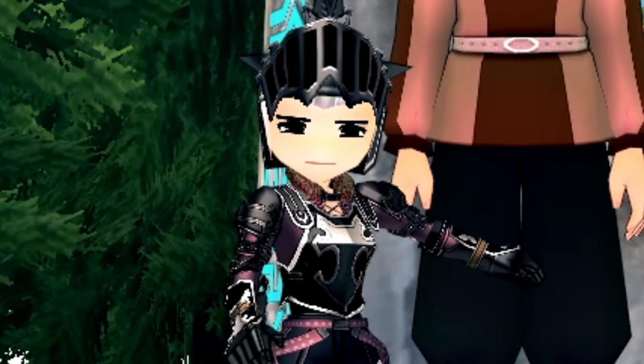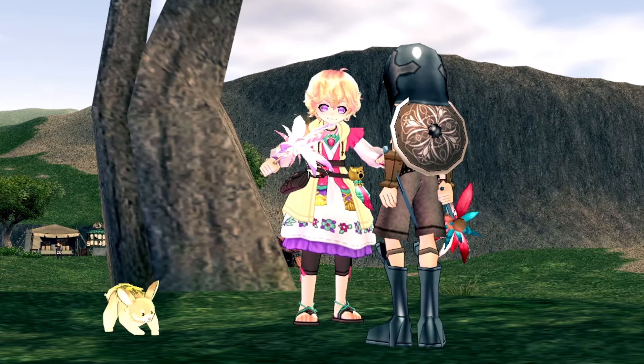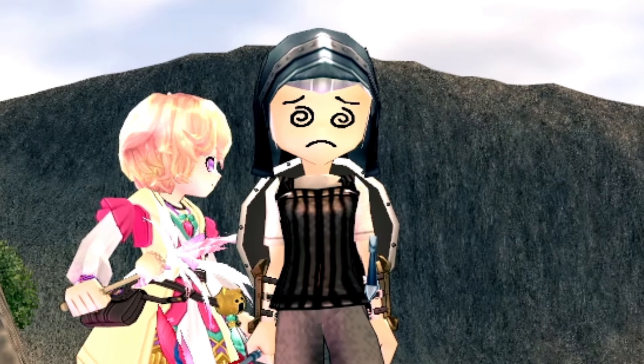First, you have to get Fin Sync. Equip a Fin Bell, which you can buy from Price, to start receiving the Pet Training Quest line and complete it to unlock all of the Finny skills.